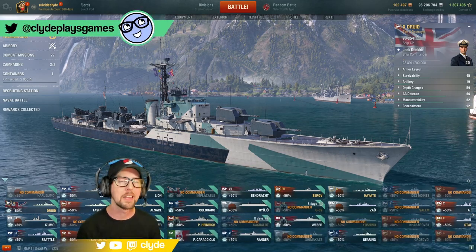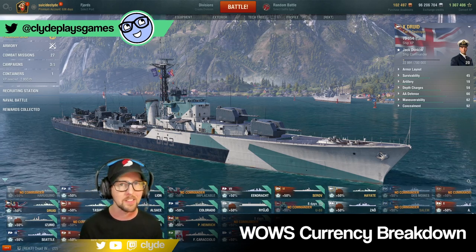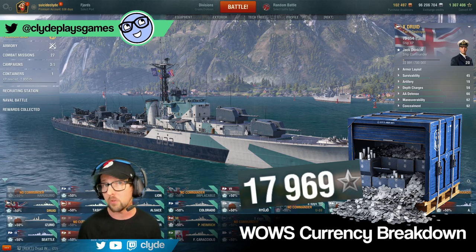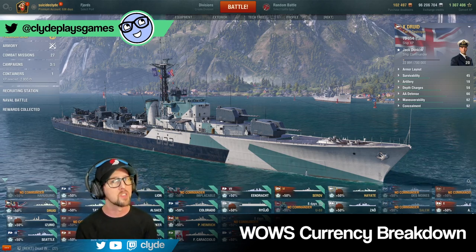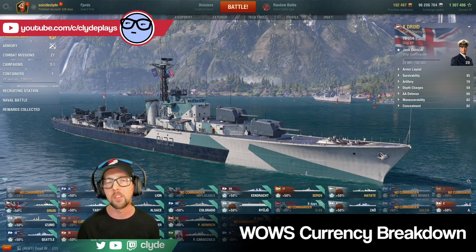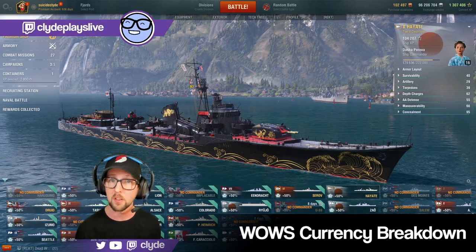Before we go on, I want to break down each of the currencies available in World of Warships. There are a lot of ways to unlock different ships, and each one is regulated by a player's access to a given currency. For tech tree ships, the currency is a combination of credits and experience points. Free XP ships, coal ships, and steel ships are unlocked using their respective currencies.